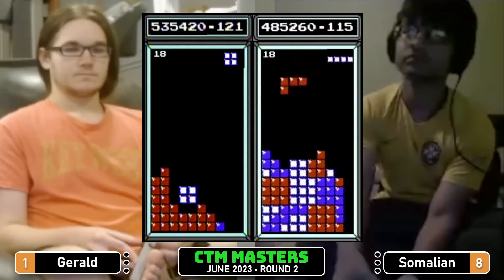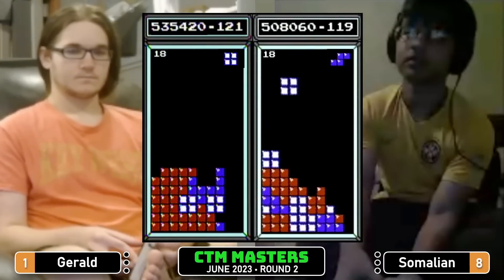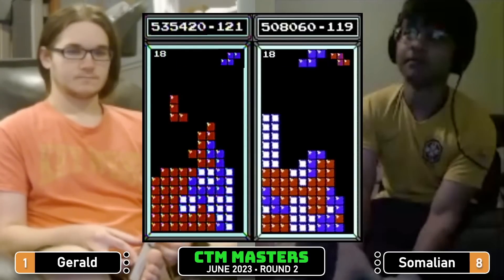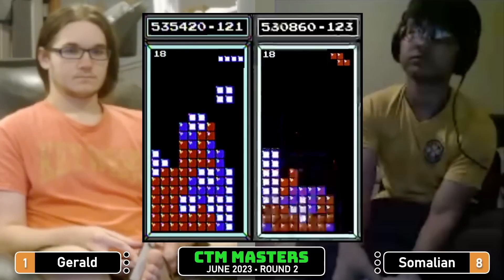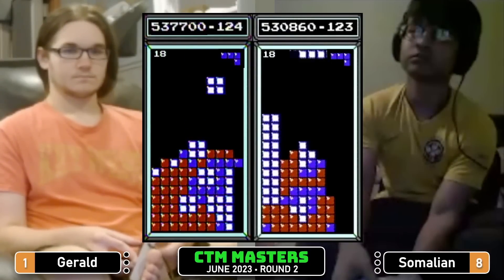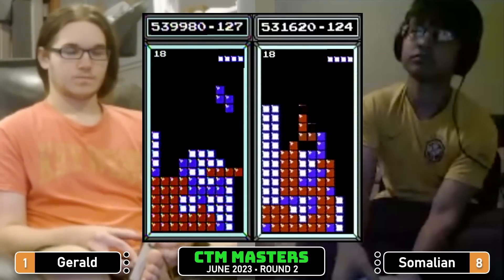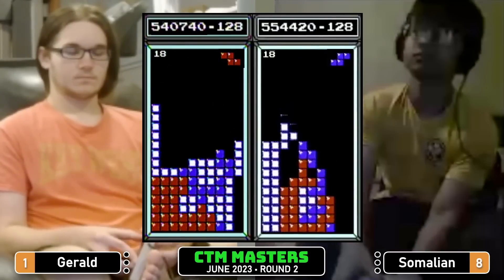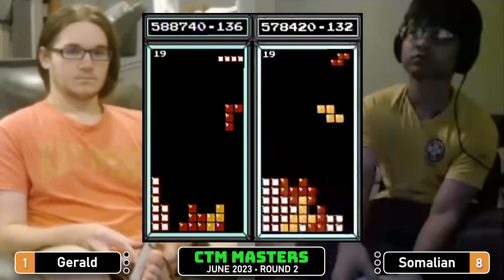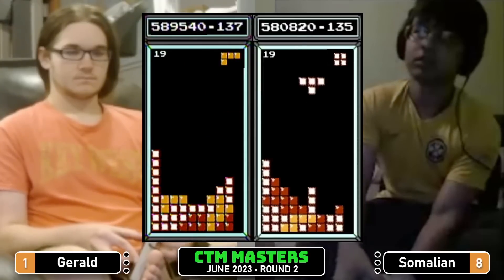535 for Gerald, trying to stay efficient. That T is what you want to tuck in there — take that long bar, put it in column nine. Ends up having to take some skims, a few of them actually. Just going to bring this stack down, not going to mess around trying to stay too perfect. 578 transition Somalian, 588 transition from Gerald.